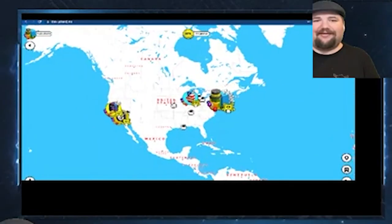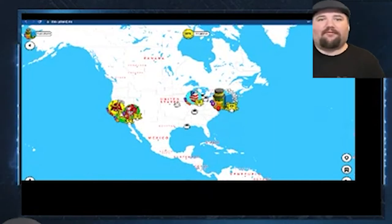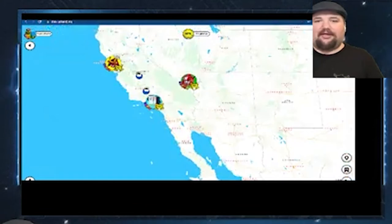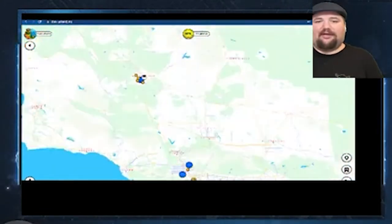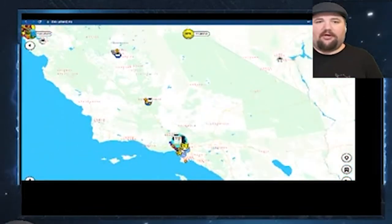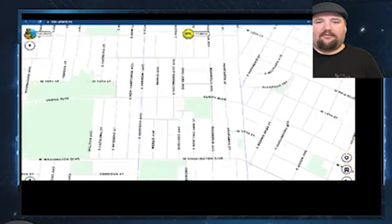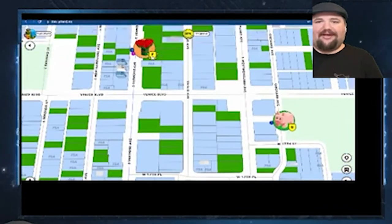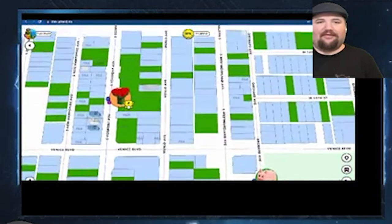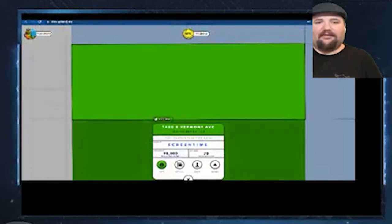This is Upland, a Web3 Layer 1 metaverse built on the EOS blockchain. It's a blockchain game or dapp where you can buy, sell, and trade properties. All of these boxes — blue, green, and otherwise — are individual NFTs, non-fungible tokens. They're blockchain assets owned by somebody; you can mint them and then sell them.